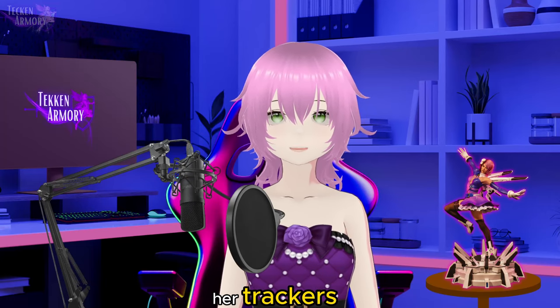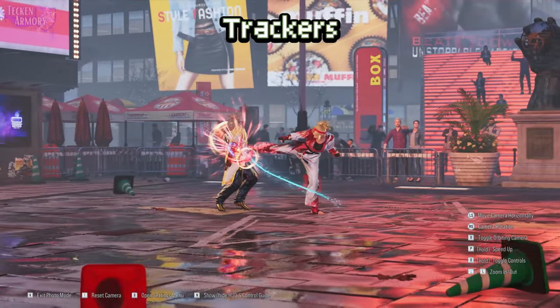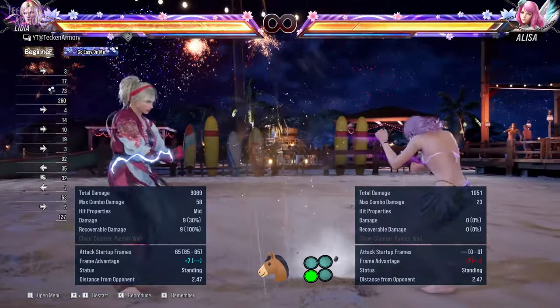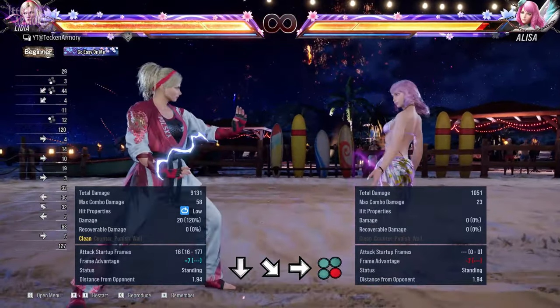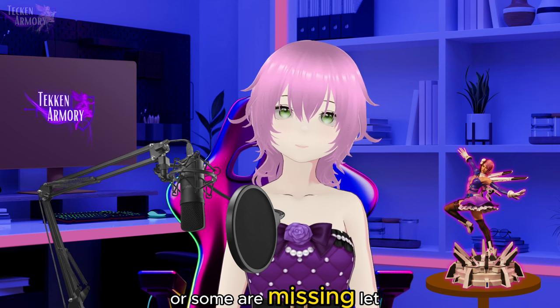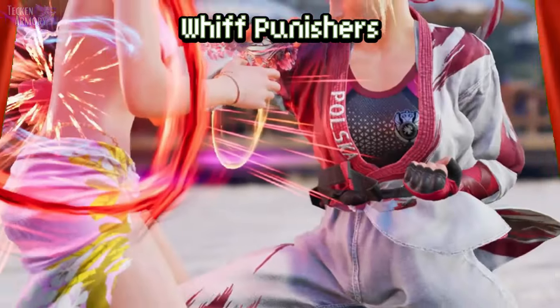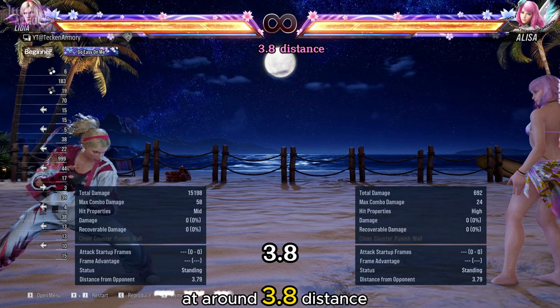Next, we will show you her trackers. Next, we will show you her whiff punishers — reminding you that some of these tools might not be the best, or some are missing. Let us know in the comments if you found an interesting Lydia tool. At around 3.8 distance, Lydia can try the following long whiff punishers.